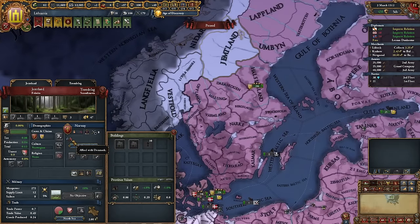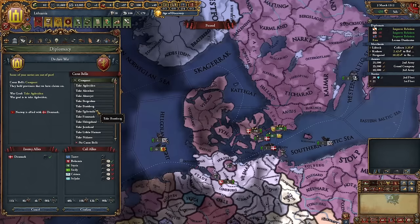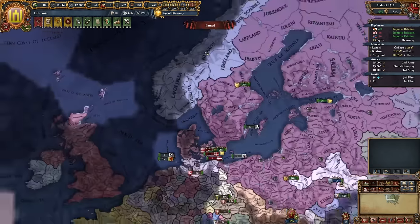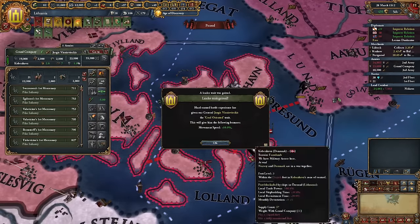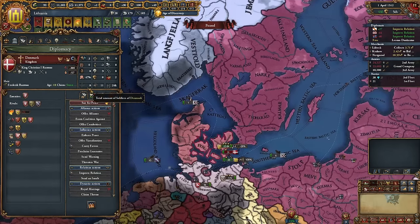Our truce with Norway has expired and they allied Denmark — really good for us as this means we reduce our truce from 10 years to five. Let's declare, we don't want these guys entering the coalition. Stack wipe incoming — demolished. How many soldiers do they have? Zero. Okay, that works for me.